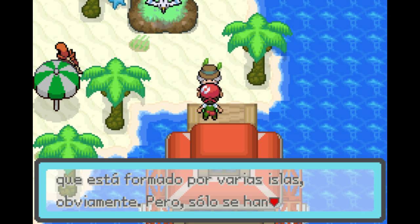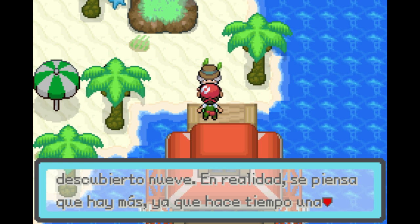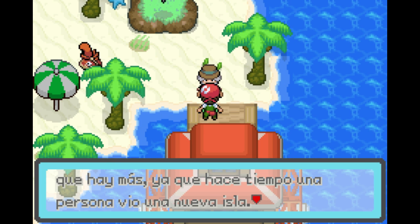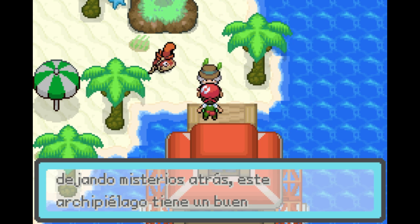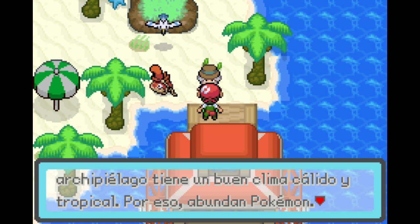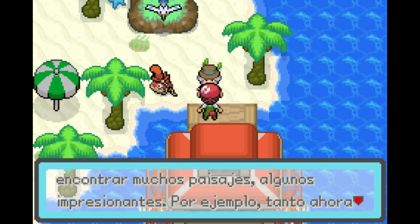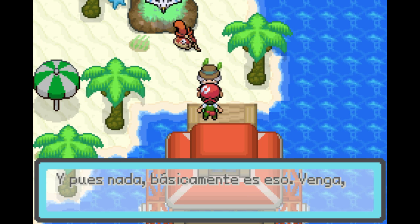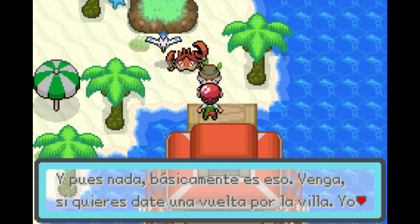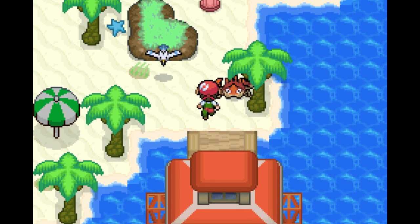It's a huge archipelago formed by many islands, so Bithynia consists of many different islands. People have only discovered nine, but in reality people think that there are way more than nine, and it's been a long time since someone discovered a new island. It has a good tropical climate, there's a lot of Pokemon and vegetation, and you can find many passages. Some of them are very impressive — some islands have beaches, some have deserts.